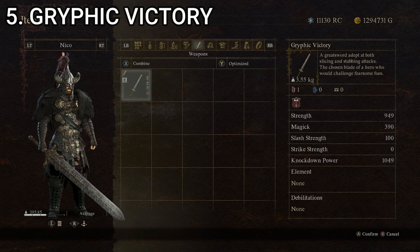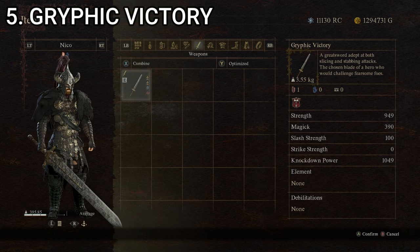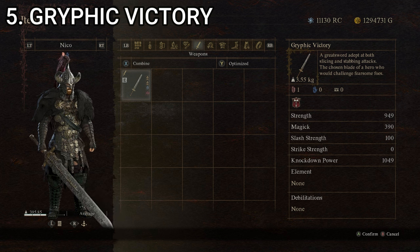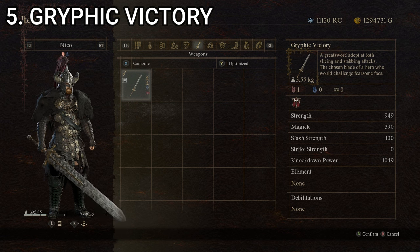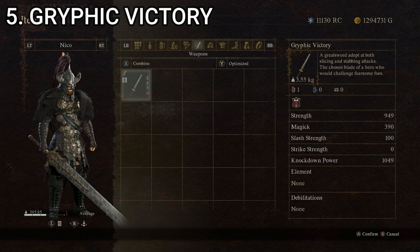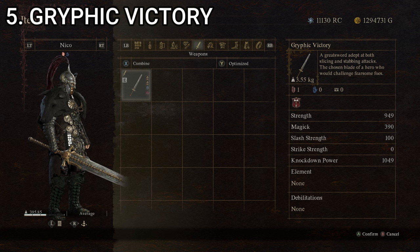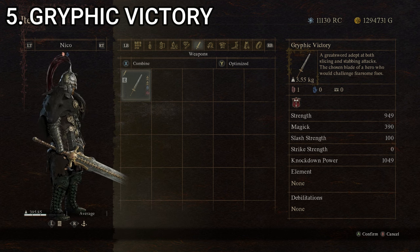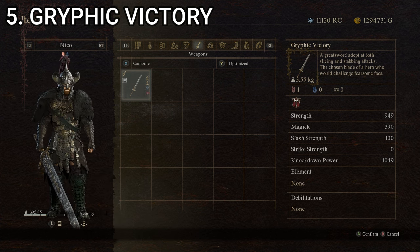At number five, we have Griffic Victory, a greatsword adept at both slicing and stabbing attacks — the chosen blade of a hero who would challenge fearsome foes. Griffic Victory has a strength of 459, 0 for magic, 100 for slash strength, 0 for strike strength, and 279 for knockdown power, giving it a composite score of 167.6. Just slightly above the last one, but it is better. It looks like a very oversized version of Conan the Barbarian's sword. You'd think given the name it might have a boost against Griffins, but it doesn't say anything about that — though I can see what looks like Griffin claws on the crossguard. Very cool, and stat-wise an excellent weapon. That's Griffic Victory at number five.